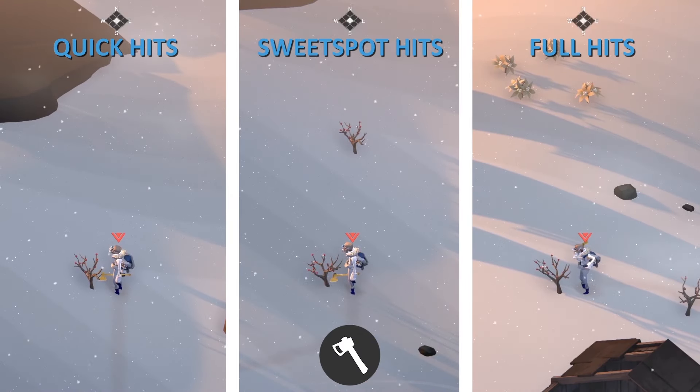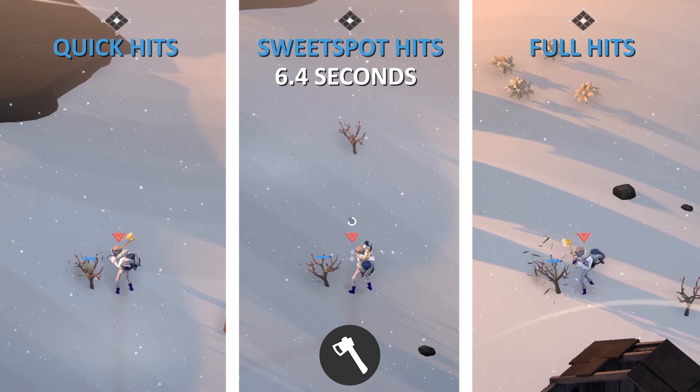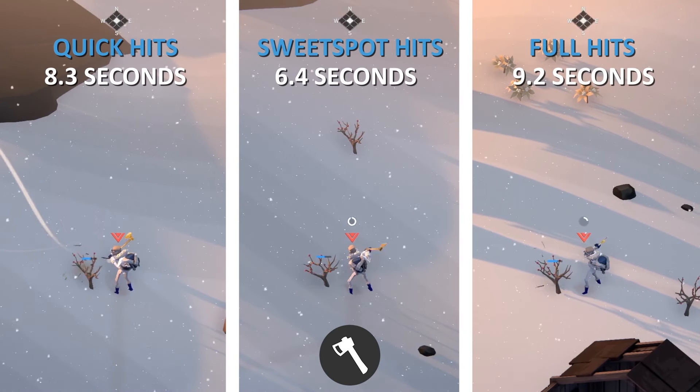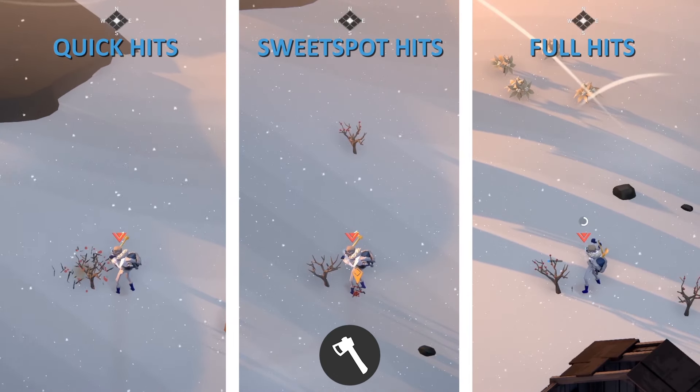Now we will do the same, but instead use an incorrect tool on the berry bush and compare this to punching. In comparison to our earlier numbers, this shows it is still beneficial to use the incorrect tool rather than punching. Across all methods, the sweet spot hit is the fastest.